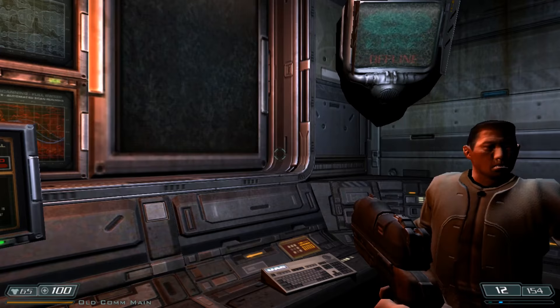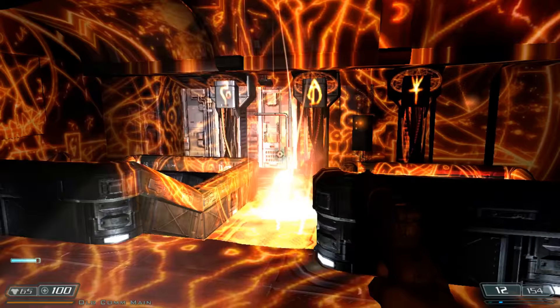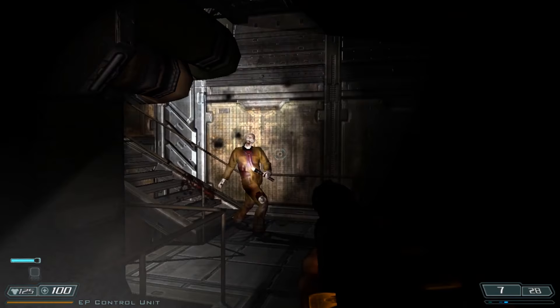Then, faster than you could say 'there's a portal to hell' — there's a portal to hell. A portal to hell opens. It's then up to you to find a way to close the hell portal and stop Petruger from releasing hell's minions.